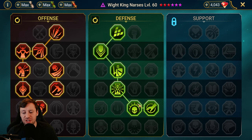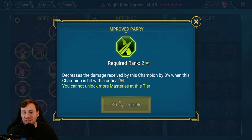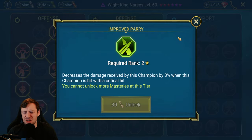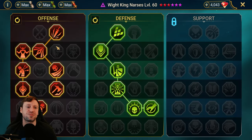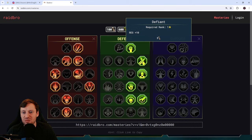Let's look at the masteries Mini's gone for. Pretty solid build in the defense tree — nothing wrong with trying to get as much counter attack as you can on the right-hand side. The only thing I might do differently is take Improved Parry instead of Blast Proof — reducing damage from critical hits by 8% applies to every single ability, whereas Blast Proof is only for AOEs. Let me go on Raid Bros and show you how I would do the masteries.